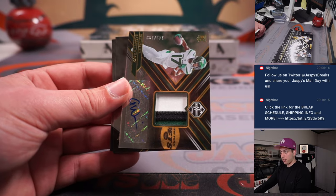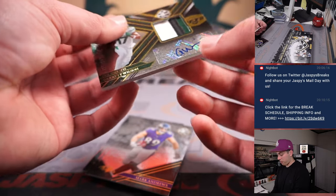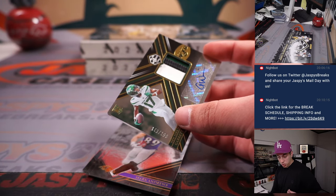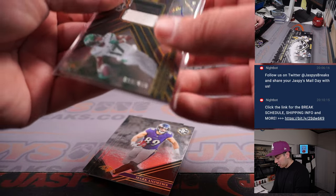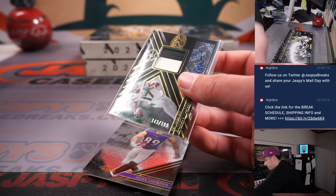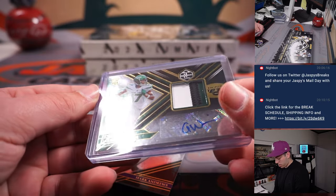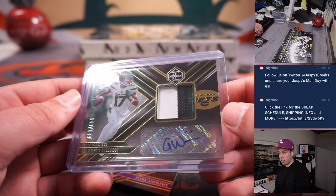Garrett Wilson out of 199, three-color patch! For the Jets — the New York Jets were picked up straight up by Ed. Nice hit there, Ed. Out of 199, nice three-color patch. Two boxes left!